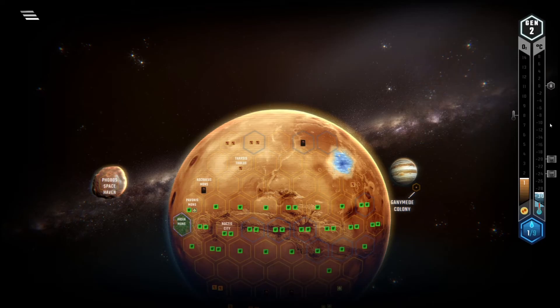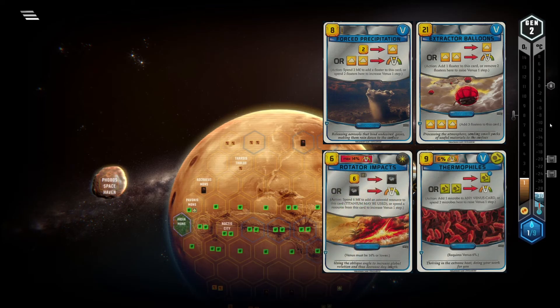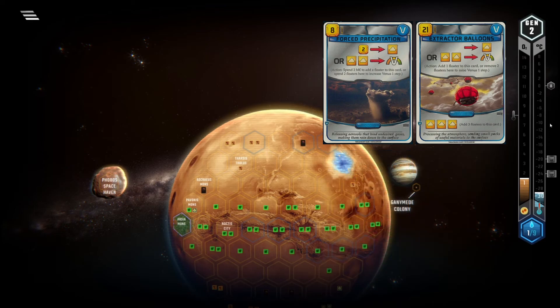For the next entry on this list I had to combine two similar cards again: Extractor Balloons and Force Precipitation. There are actually more cards similar to these — cards that let you accumulate resources and then spend them to increase Venus — but I think these two were the worst. They are slow and expensive. With both you need three gens to get a Venus bump since you need to put two floaters on the card and then remove them with a third action. Sure, Extractor Balloons starts off with three floaters already, but that gets me to my next point: the price. Extractor Balloons costs 21 MC. What the fuck. For a card that you want to play in the early game this is way too expensive.